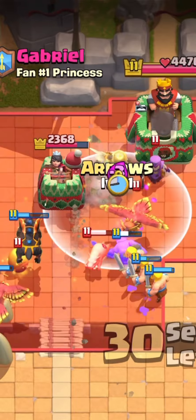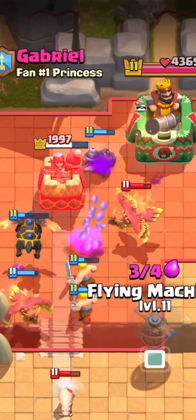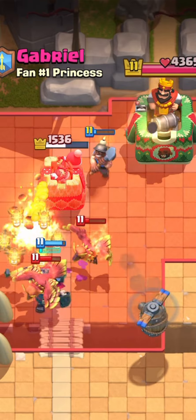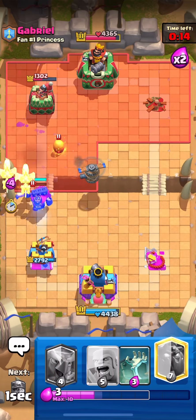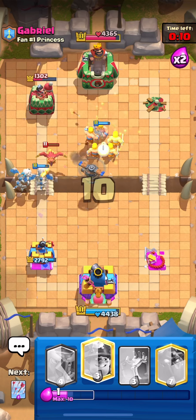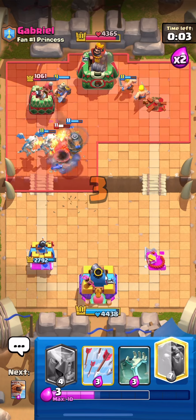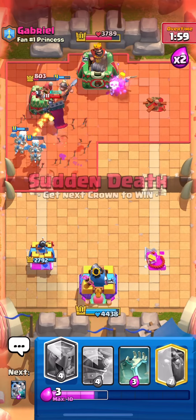Barbarians are coming in. I'm going to drop the skeleton dragons and go barbarians again — he just used fireball, good luck dealing with this. We'll go with another miner, hopefully catching two muskets. He didn't have enough elixir, so we go arrows quickly to keep our skeleton dragons alive.